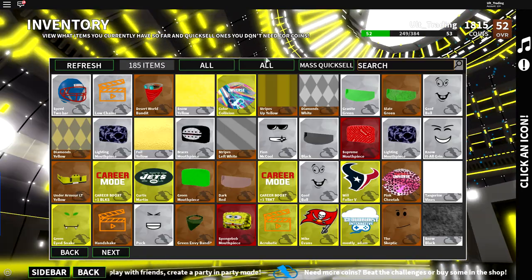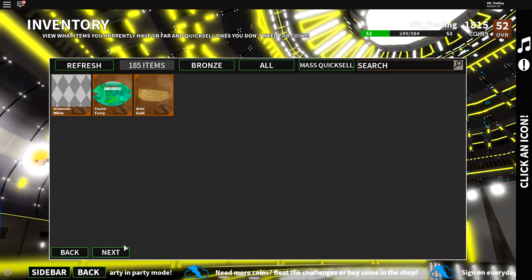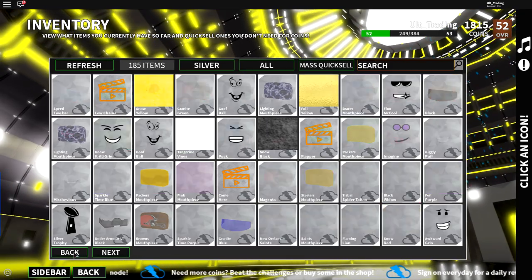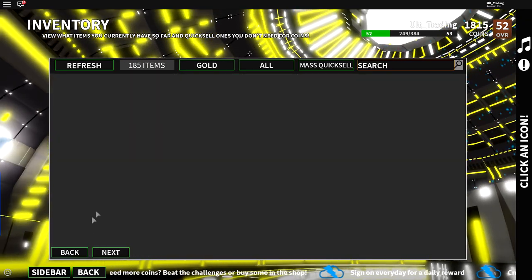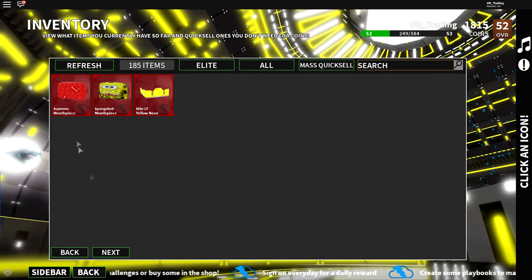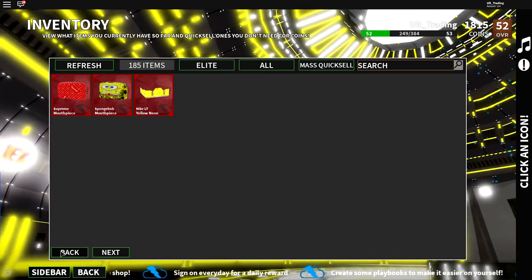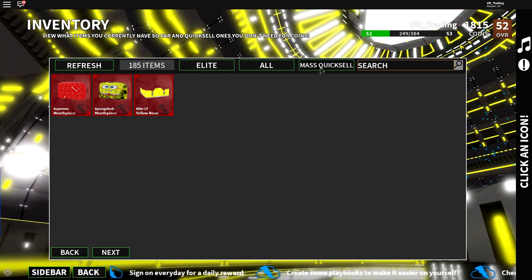Because I have tricks for y'all. This is the whole point of the video. I'm just going to show you what I have right now. I have all these bronzes, all these silvers, all these golds, and these are my elites — some neon yellow cleats and two mouthpieces. So that's what I have right now.